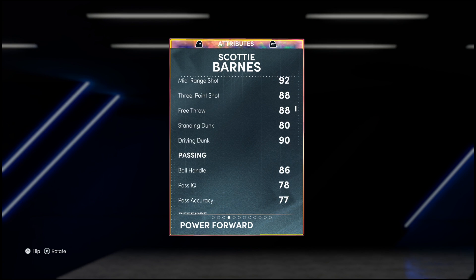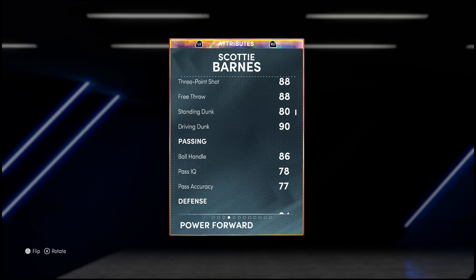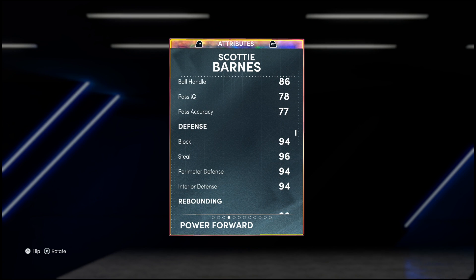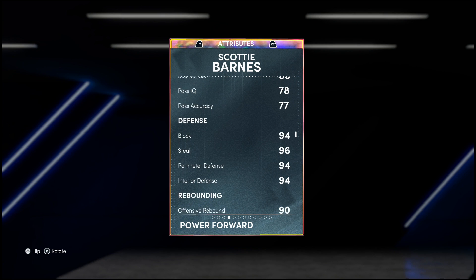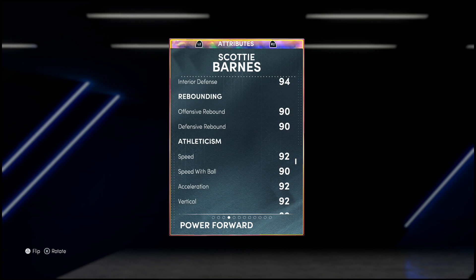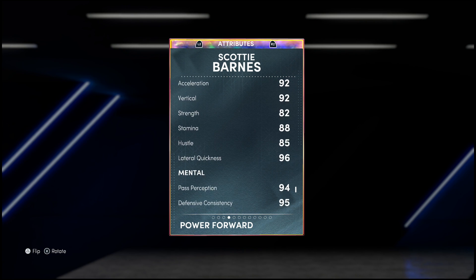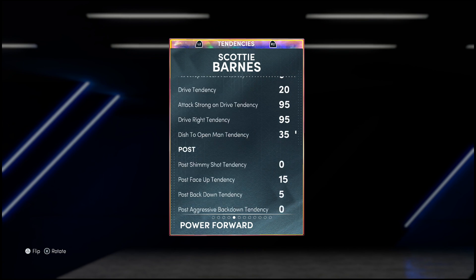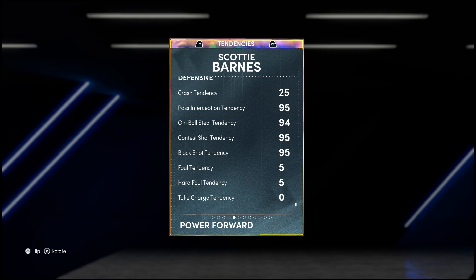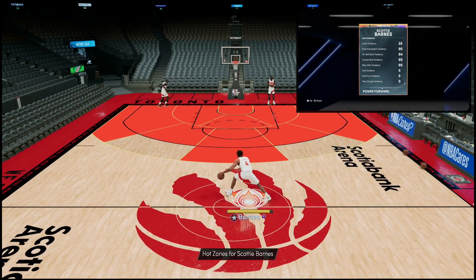88 free throw, 90 driving dunk, ball handling on top of that including the Scotty Pippen behind the back. The defense on this card is no joke — 94 block, perimeter and interior with a 96 steal. Beautiful rebounding as well, 92 speed and acceleration, 90 speed with ball, solid vertical, phenomenal lateral quickness. Going down on the tendencies: 95 pass tendency, 94 on-ball, 95 shot contest and block tendency.